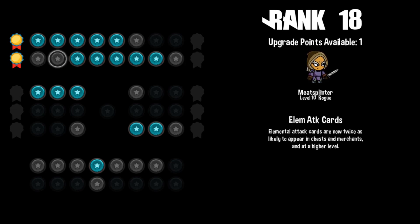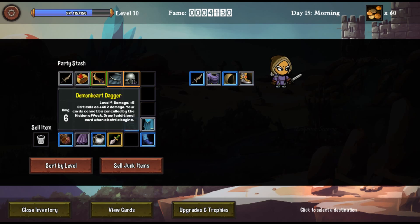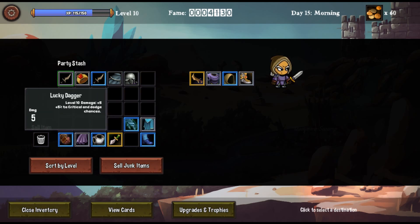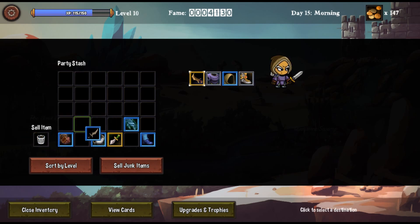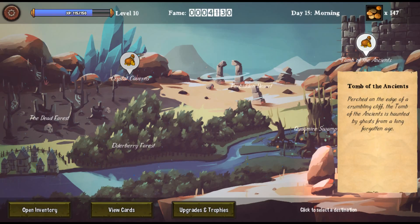Rare quality drop: extra gold, chests, merchants, and a higher level. Let's get some. What all did we get? There was one I really wanted to equip — the demon heart one. That's pretty much all I really wanted. We can sell the rest. I think the goal was to only kill three monsters.